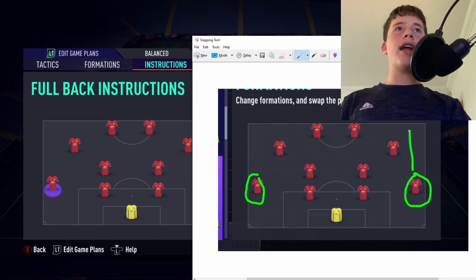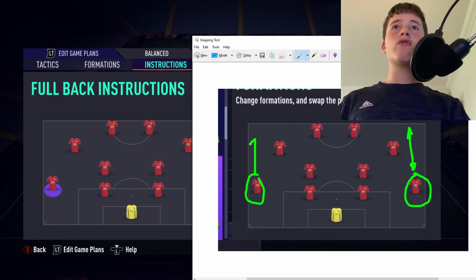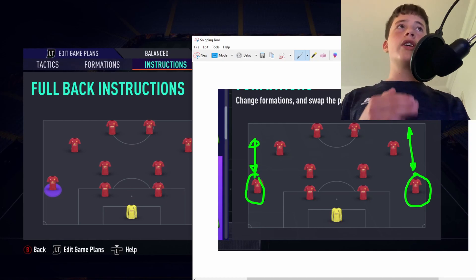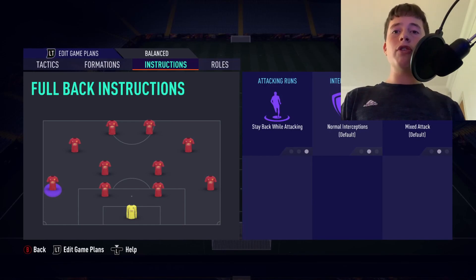If you use balanced attack, your fullbacks will get up and down the pitch, which may seem useful, but in-game it's crucial they are not out of position — especially when the opposition has wingers running in behind. Of course, you can use the D-pad in-game to manually control your players and have your fullbacks join the attack when needed. I recommend stay back while attacking for fullback runs.